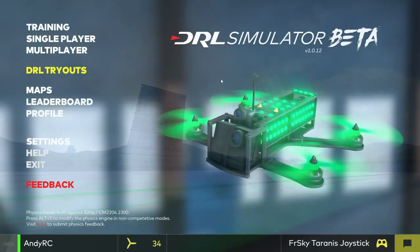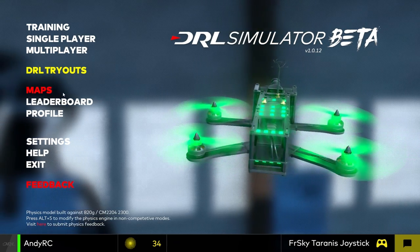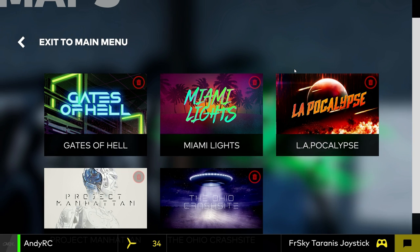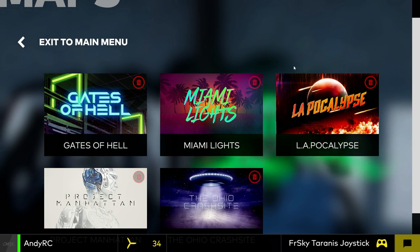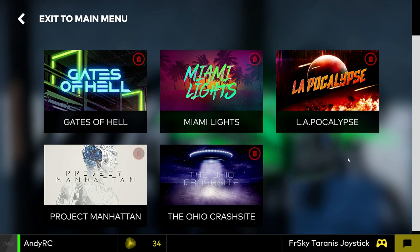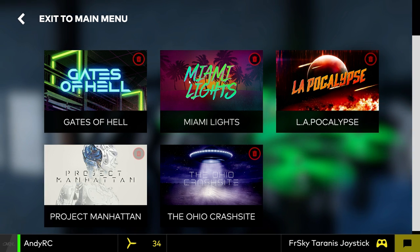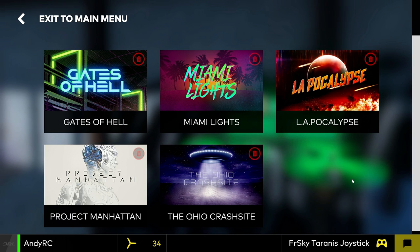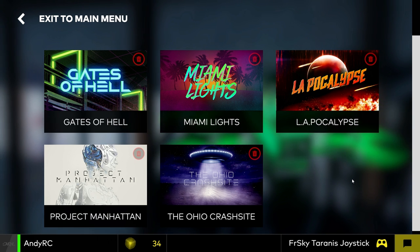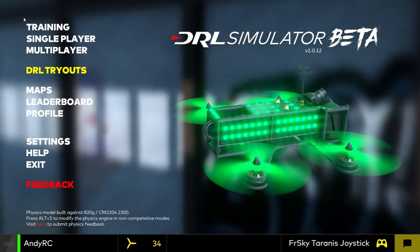So this is the main screen, and the first thing I want to point out is the maps. When you first download this game — simulator, whatever you want to call it — you have to download these maps individually. This took about 40 minutes to do for me, and every time each one finished downloading it absolutely crashed the system for about 30 seconds. I'm not sure what that is about.